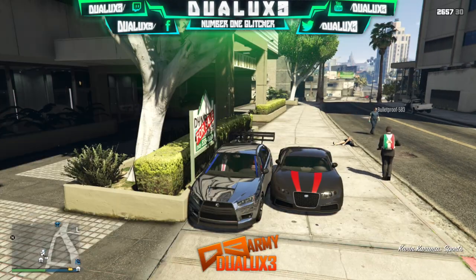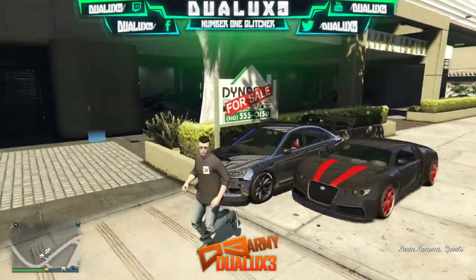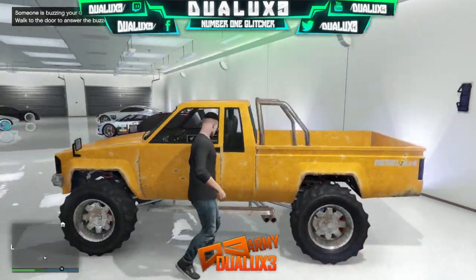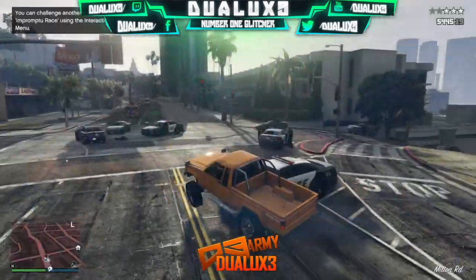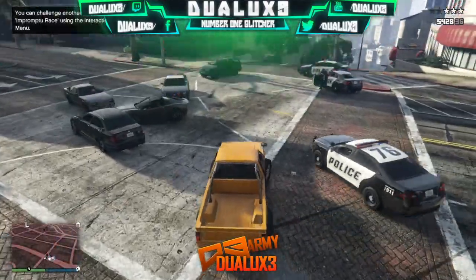You know this glitch is working if you click triangle to get into the car and you're just teleporting straight in and outside of the car. Once that's all set up, go into your own garage and choose a car that you really do not care about.